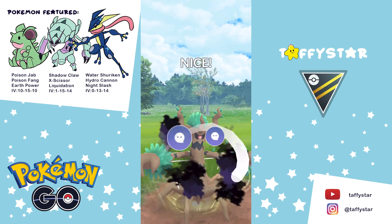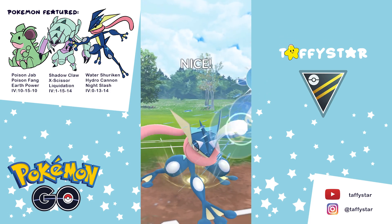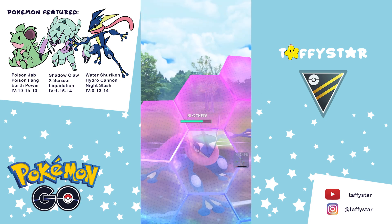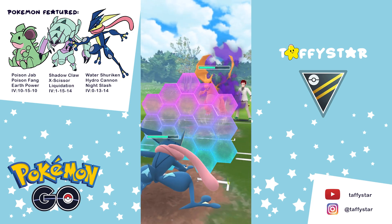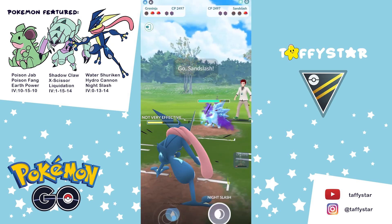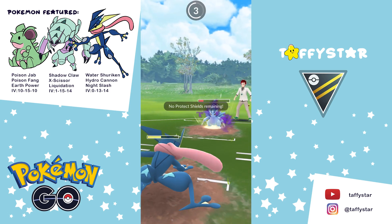Both Galissapod and Greninja can do a pretty good job of covering Nidoqueen's weaknesses. Some of Nidoqueen's biggest weaknesses are Swampert, Walrein, and any Ice type. But overall, I really like how balanced this team is and how it performed, so I hope you guys try it out. Anyways, let's get into the battles.